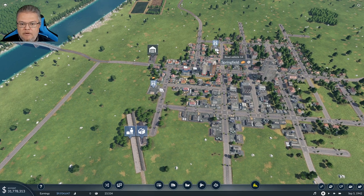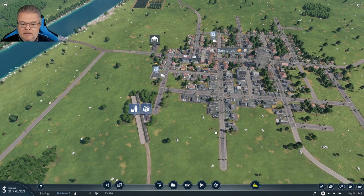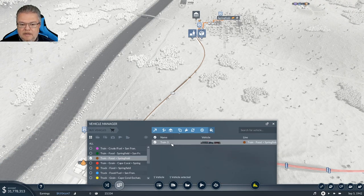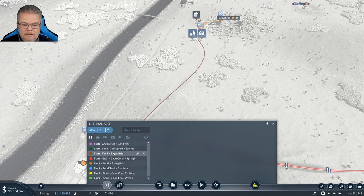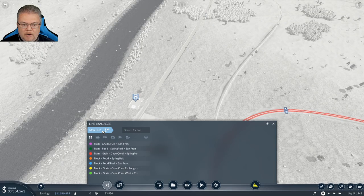I don't think I need that second truck station anymore — it was helping deliver food but this new one covers the whole downtown. I'm going to remove that old line automatically coming back into the station, sell off the vehicle, and delete the train food Springfield line.